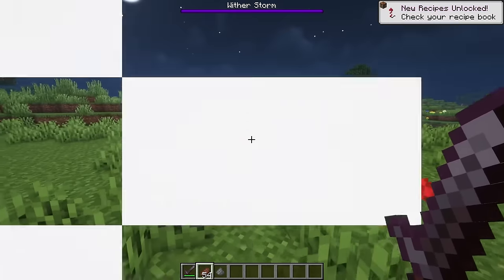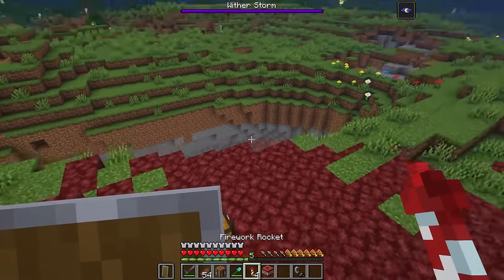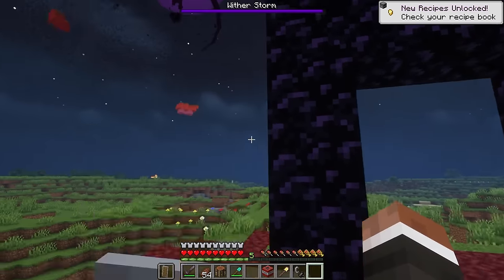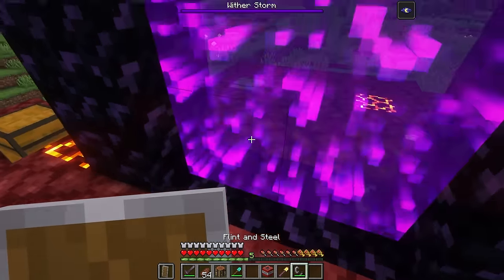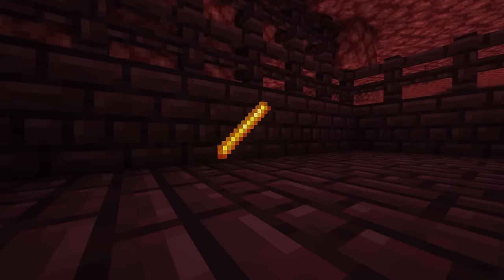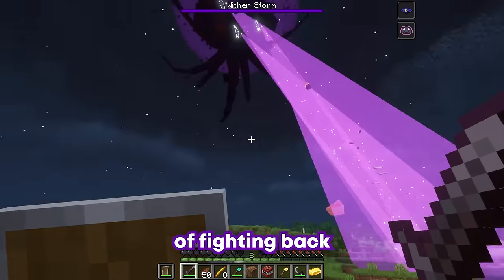It's time to start your preparations for fighting back. Begin by collecting some gunpowder from creepers and some sand — you'll need these to craft several TNT for your future plans. You'll also need to find a way into the Nether. However you do this, do it quickly, and be careful not to get caught by the Witherstorm's gazing eyes. Once in the Nether, search for a Nether Fortress and collect as many blaze rods as possible, as they'll be invaluable in your future mission of fighting back.